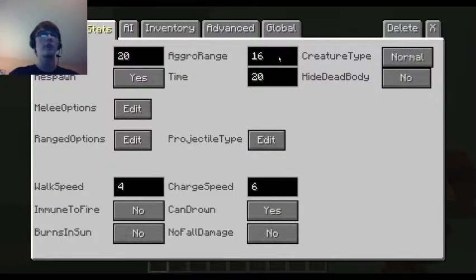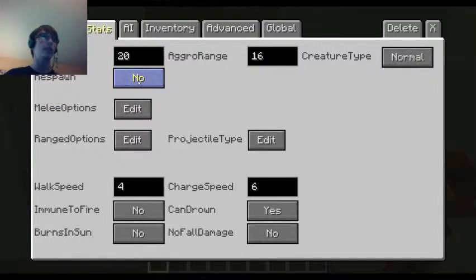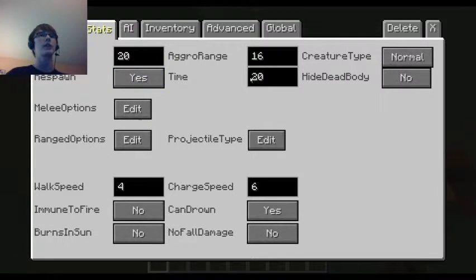Stats: health, aggro range for when it gets mad. Creature type: undead, arthropod, normal - that has to do with effects like Bane of Arthropods, which affects spiders and such, and Smite for undead. Hide dead body - when he dies, it either hides it or not. Respawn time: day, night, no. Respawn time 20 - I think 20 Minecraft ticks. Just 20, that's the basic.